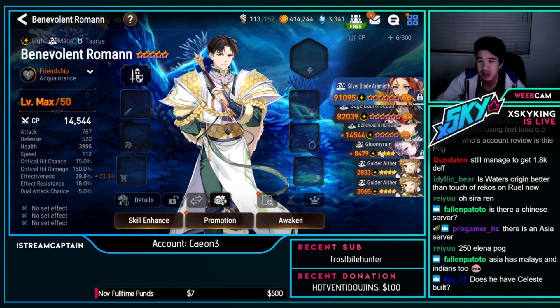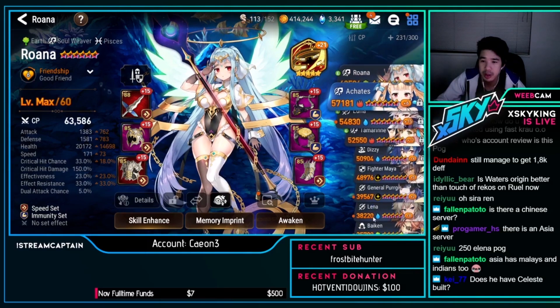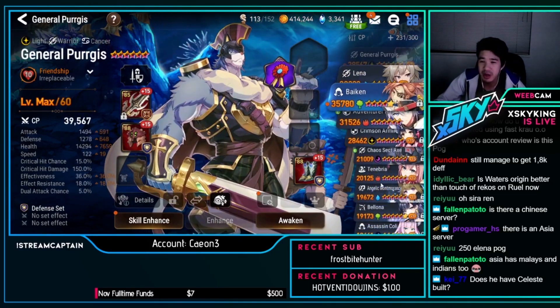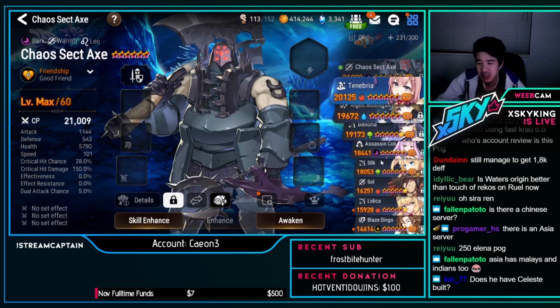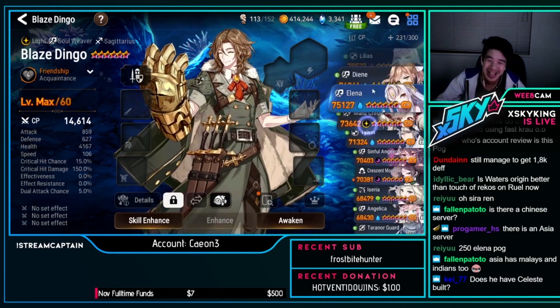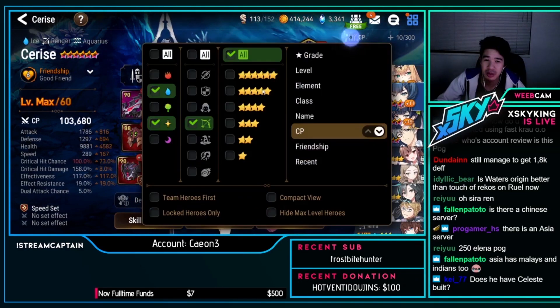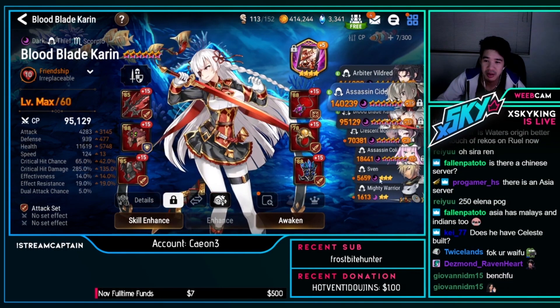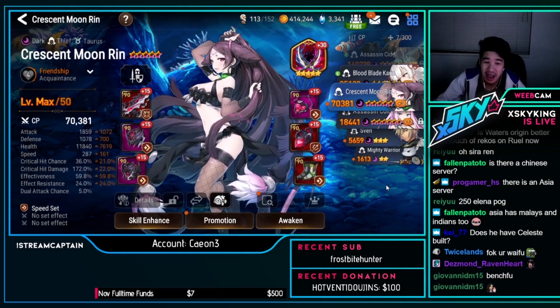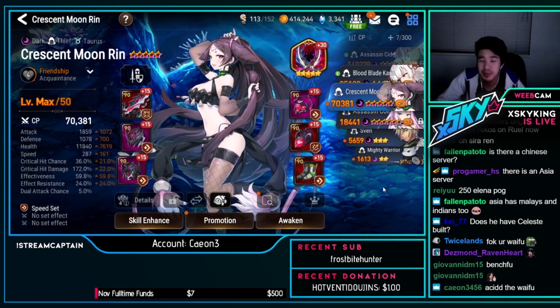Wondering if he uses Bromine — he doesn't. Asseria seen too. So the main impressive thing about this account is the cleaving. Let me count — one, two, three, four, five — five units that can be used in top-tier RTA for speed, geared at least up to 280.